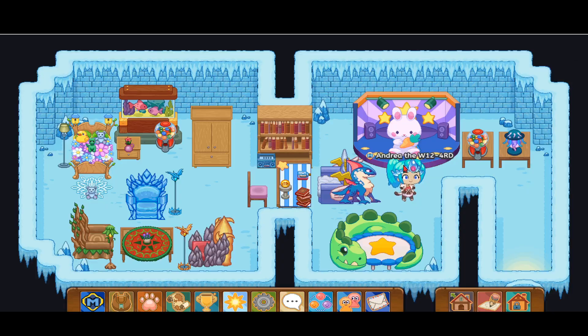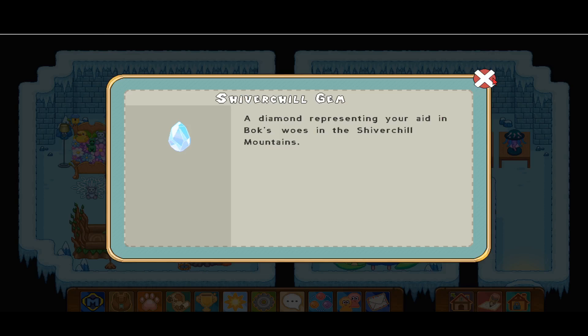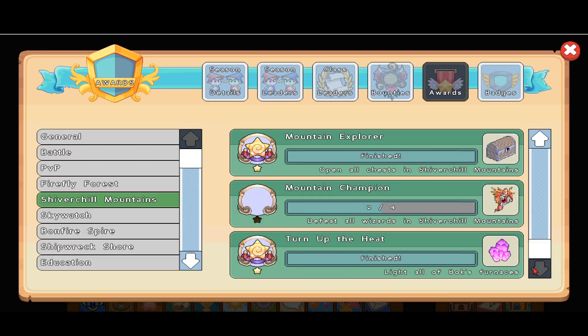For Shiver Chill Mountains: Ice Climber requires completing all the quests and getting the gem — I think the gem is a diamond. Let's go back to Shiver Chill Mountains where you have to open all the chests for Mountain Explorer. I didn't open the chests there yet. You can also purchase the full Shiver Chill outfit set — it shows which set is which, like Shiver Chill shirt or Shiver Chill wand — and I'm still working on defeating the wizard.